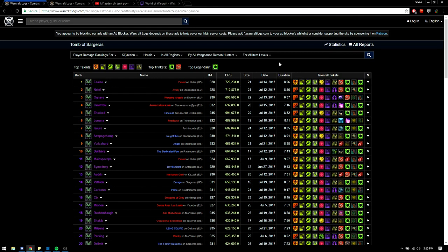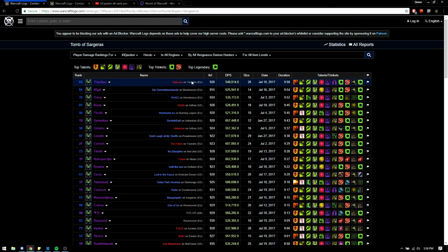Kil'jaeden has a 10-minute enrage timer added. So if you go over 10 minutes, you hit the enrage. If you have bad DPS you're going to get closer to the 10-minute mark; if you have good DPS you can get 8-minute times. My first kills were in the 8-minute range before they added the enrage in week two. So with the 10-minute enrage timer, if you want to maximize the log, go to duration and look for logs closest to 10 minutes.